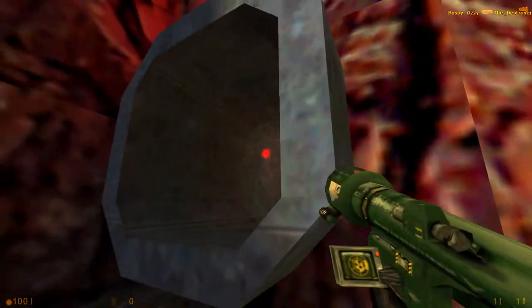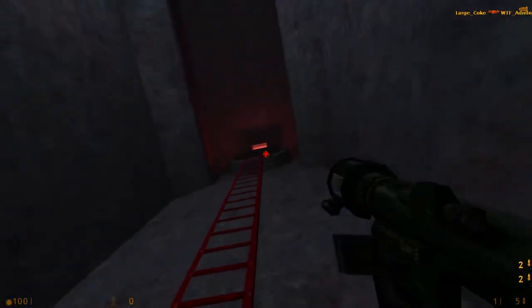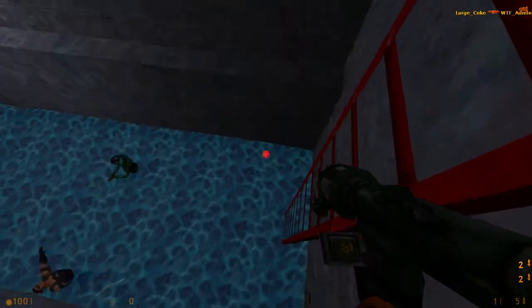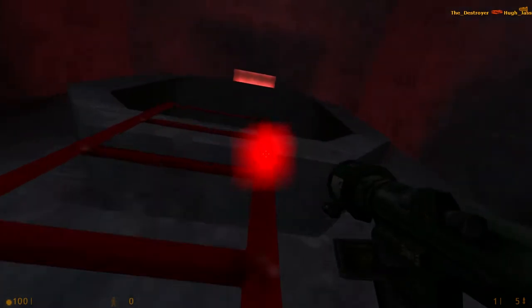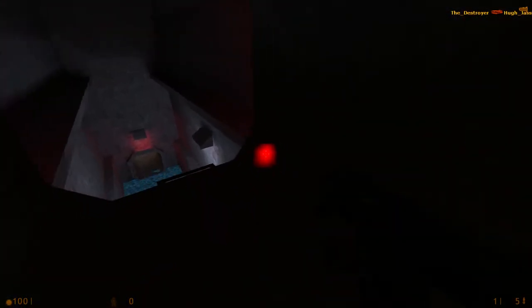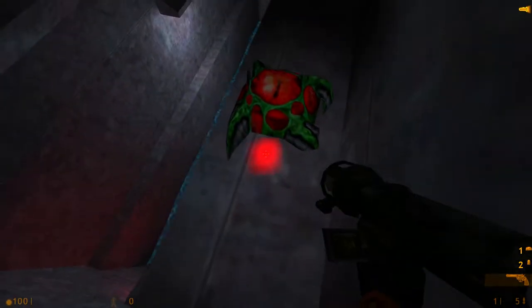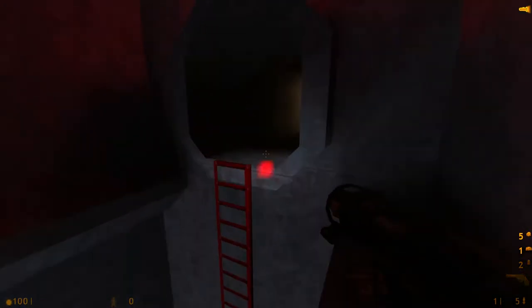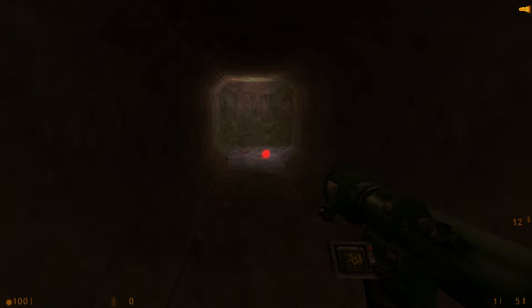Coming through here is another little water area. You get some nice supplies in the water there. You get some ledges to keep things interesting, and also more ledges up here, but these hide the good stuff. You can get another revolver and some snarks, which you can use here to get a quick kill if people are mucking about down here, or you can use them in one of the other areas.